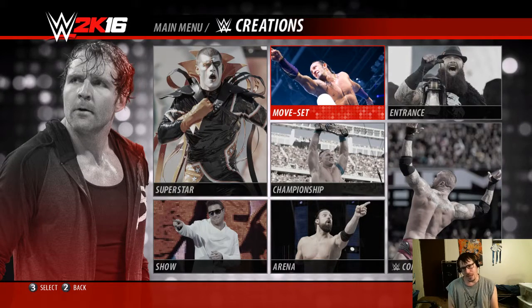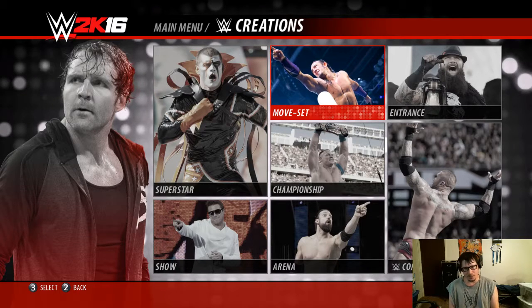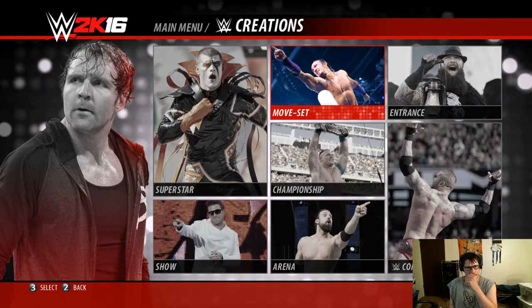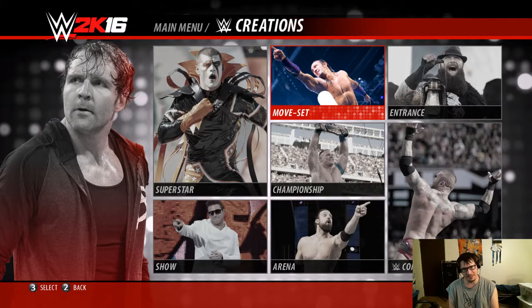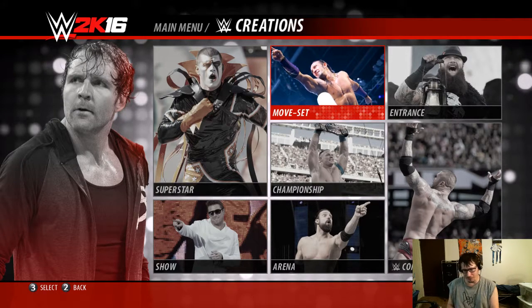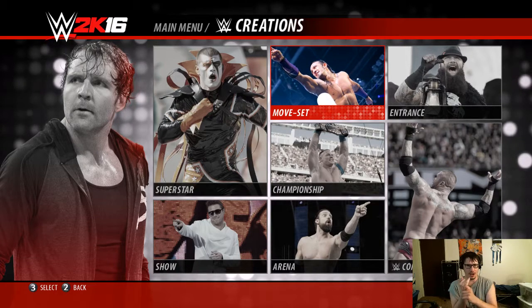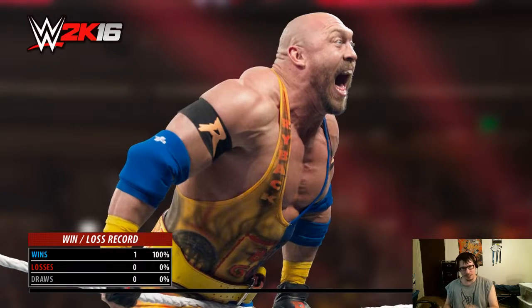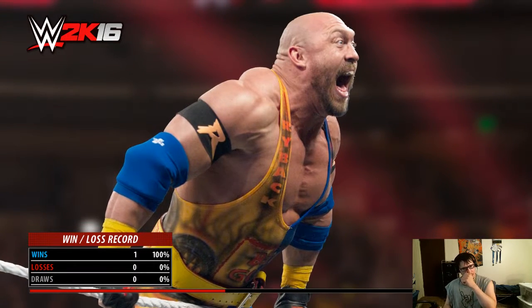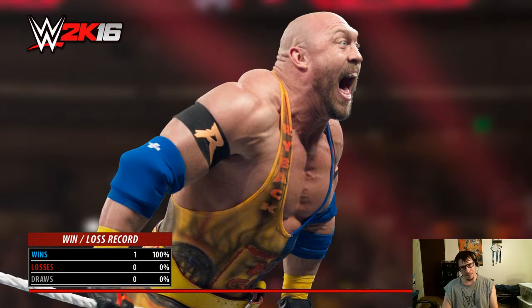Hello out there, Casual Fanatics! Jeremy here, and welcome to yet another episode of Casual Mode Creation School 101, basically. We have spent the last couple of episodes creating a superstar, then creating an entrance for a superstar, and now it's time to take a look at Dadman and see what moves we want to give him.